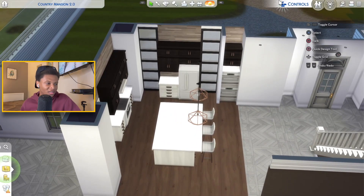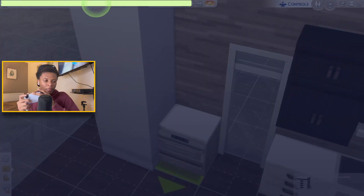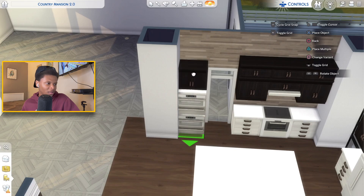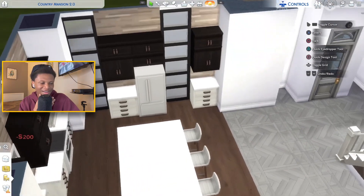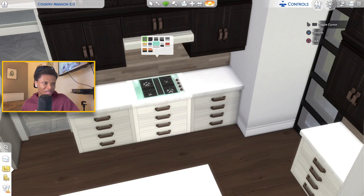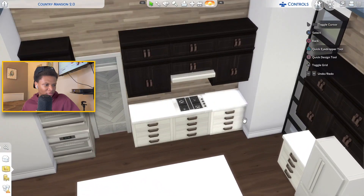The double-stack oven is kind of ugly where it is — maybe I should remove that and put the double-stack oven on this other side instead. I'm gonna raise it up using all four back buttons, press circle twice, go up on the D-pad, and place another cabinet under it — boom, you got a double-stack oven. I'll grab a full top cabinet above it. Something on the other side still looks plain and boring but I'm not sure what to do over there.